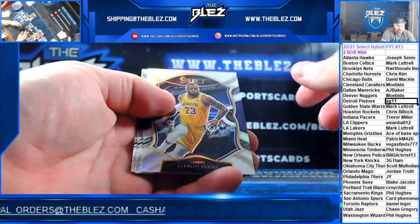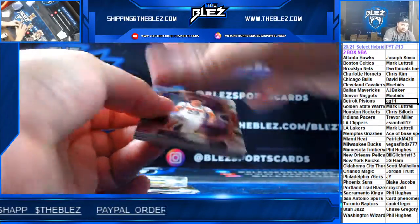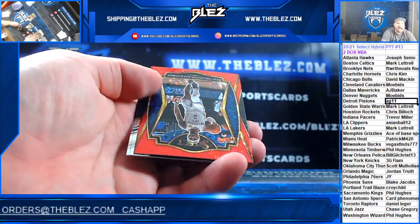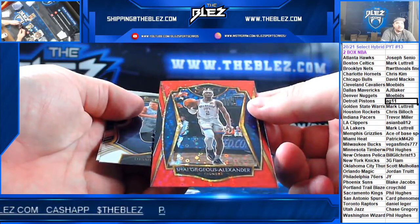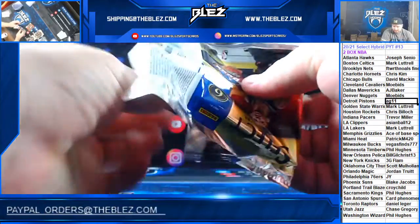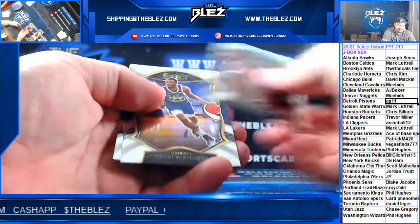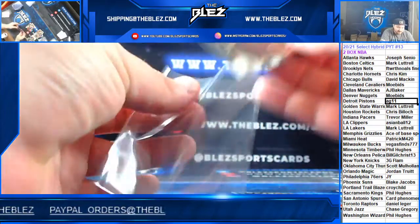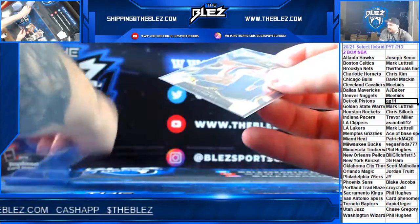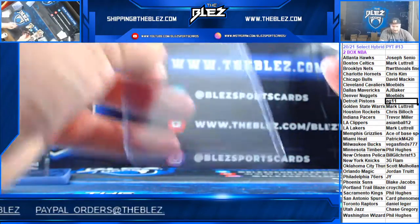LaMelo number two, LeBron silver, Isaiah Stewart. We have red red of Shay for the Thunder, it's going to Scott Bain. We have Sadiq Bay, hybrid silver Precious and Patrick Williams. Yeah, hybrid being two box — I feel like it's just not enough, that's my opinion of it.